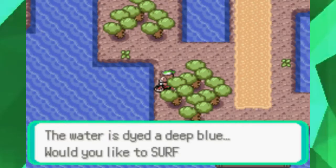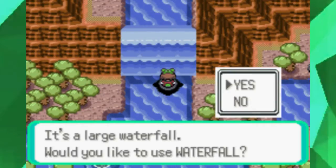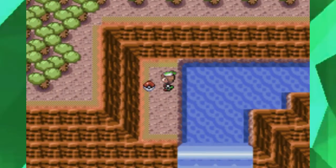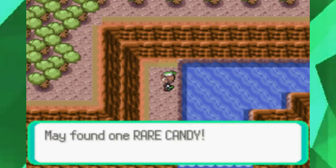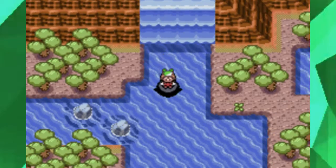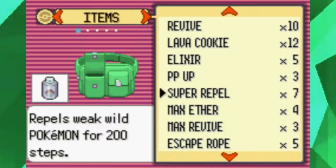Route 114 — this is where our first stop is. If you remember, this is west of Fallarbor Town. Using Waterfall right here, we can scale the waterfalls. The animation is pretty unimpressive compared to Gen 2, but still — riding waterfalls is pretty exciting, and it leads us to items like that Rare Candy we just got.